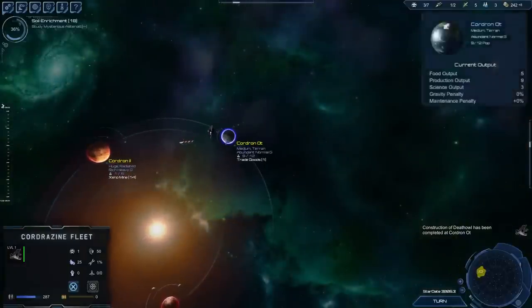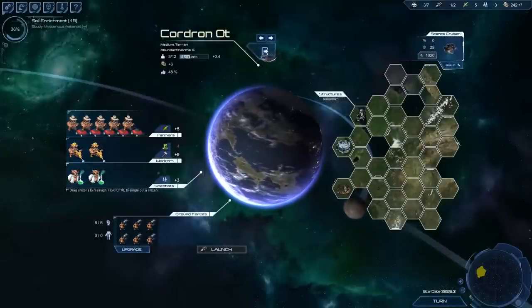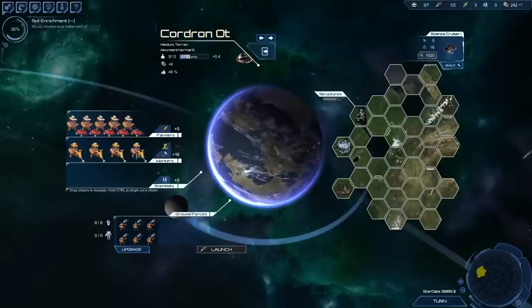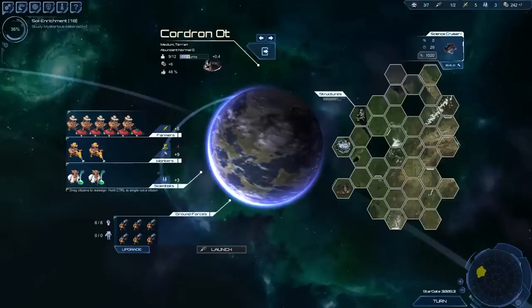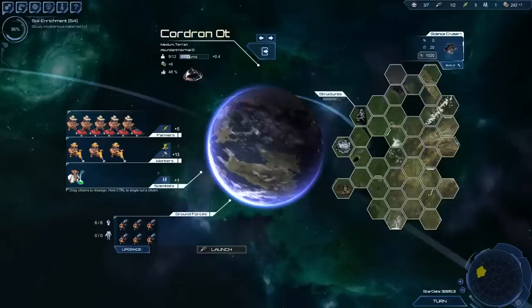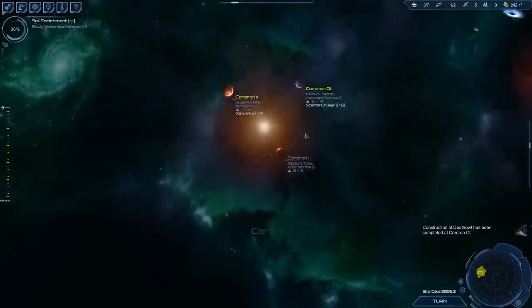We have another Dead Owl — excellent, now we got three ships. The science cruiser will take 29 turns, but it should be useful — plus 10 research. Once that's done, I can actually get rid of these two scientists because they only bring in three research, which isn't very much. If I put them in production instead, that would be a good idea. So if I can get the science cruiser in 16 turns by reallocating workers, that'll give me a big bump in my research and I should be able to complete soil enrichment pretty fast.